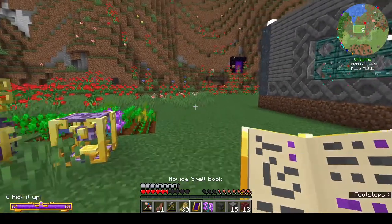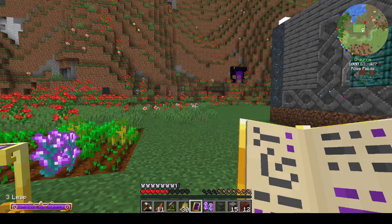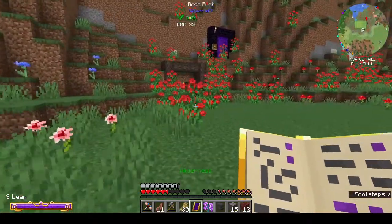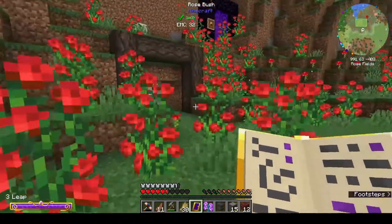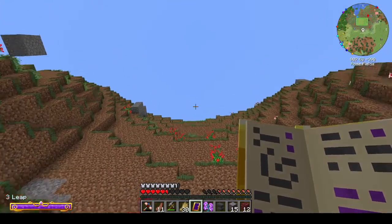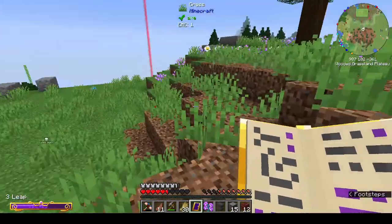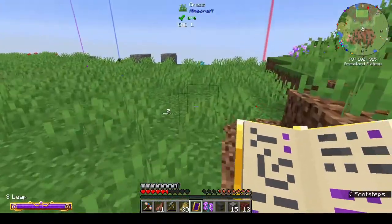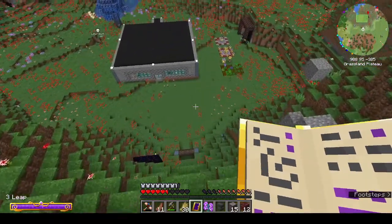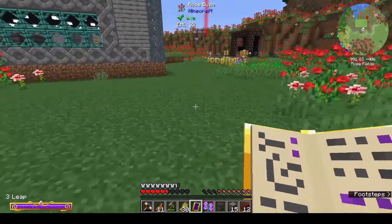I also made some spells. The first one was Leap, and it's actually pretty cool. I'm standing here, looking up at where I want to go, and that's where it put me - not bad. It helps that we have a trinket that removes fall damage, so that's really helpful.